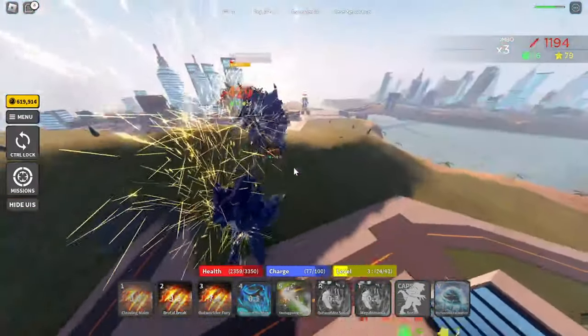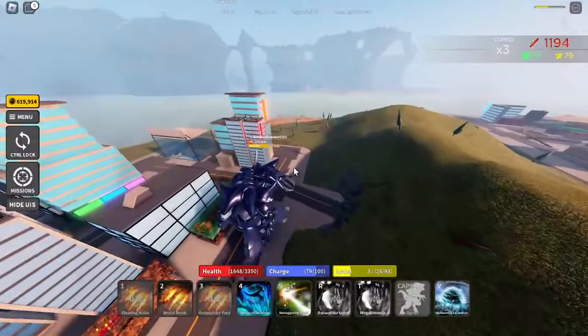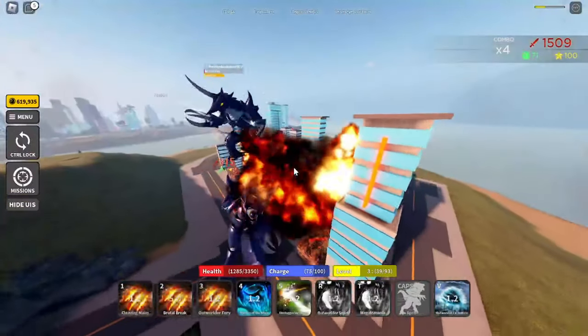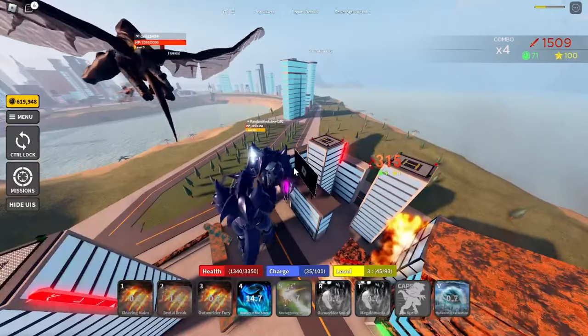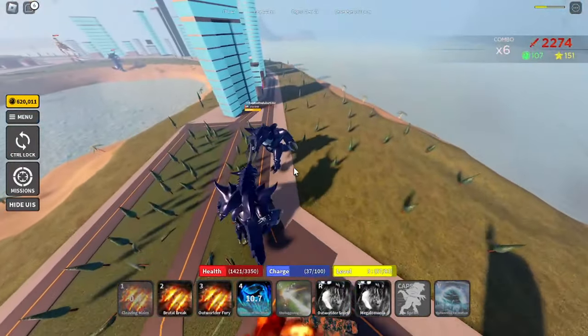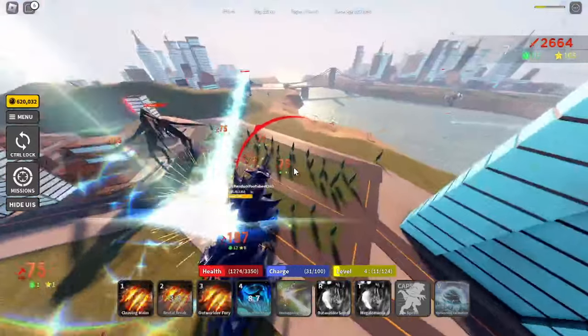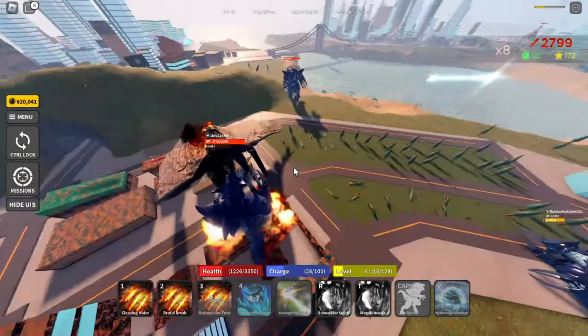We're gonna try the skills — the skills seem different but they're cool I guess. Here we can see in the top right we can have a combo, and it shows the damage, the skills, and also the XP that we can get in this game.